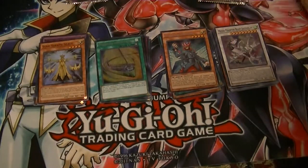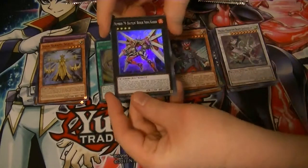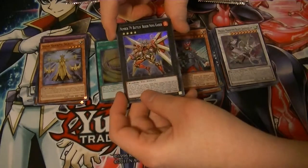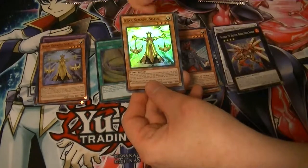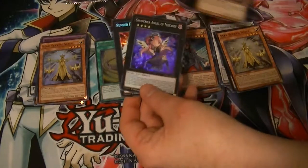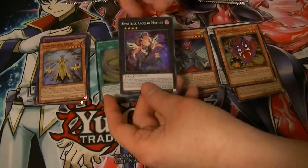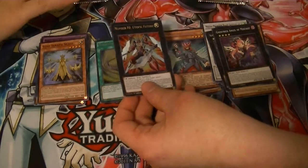Come on, Legendary Magician of Dark. Black Magician. Number 79, Novokaiser, Star Seraph Scale — the one nobody plays — Gorilla Kite, Ghost Trick Angel of Mischief, and Number F-Zero, Utopic Future.